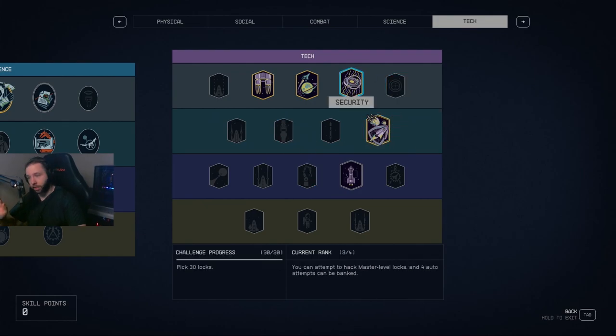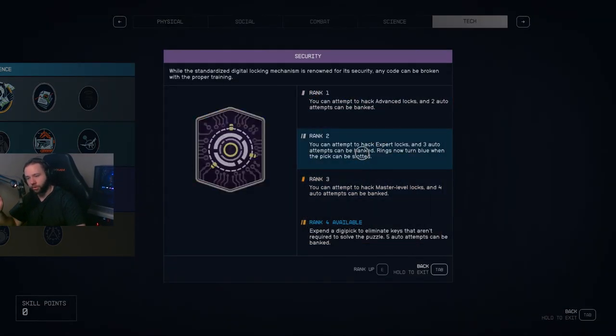At first it seems hard, but trust me it gets a lot better. Do not forget to put Security into Rank 2 so your rings light up blue and you know how to do it properly. It will not tell you which pin goes where — it just tells you that it can go in there — but you still have to figure out the puzzle yourself. What I did was line them all up the way they should be, and they all slotted perfectly without putting a pin in the wrong slot.